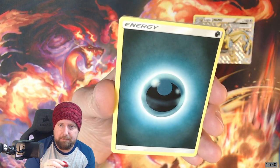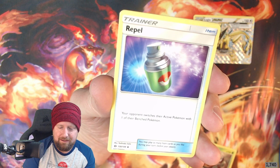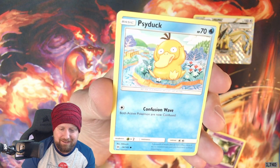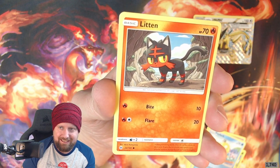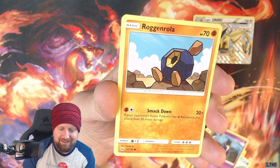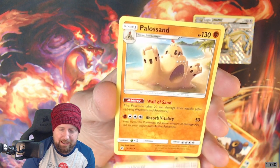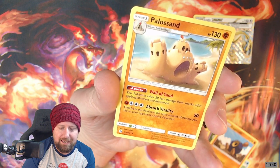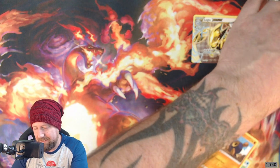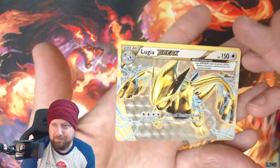We've got Pinsir, Gallade looking absolutely spot on, Psyduck, Litten, and Cosmog. There's a reverse holo in here too. Team Skull Grunt, and — what's that? It's a Palossand! There's our hit right there. Let's just be careful with these cards.